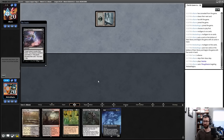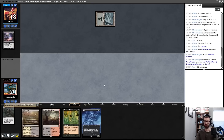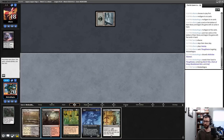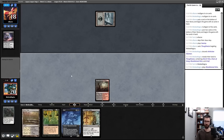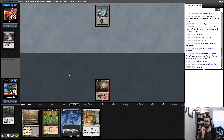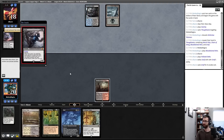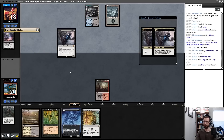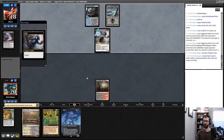No immediate Leyline. My opponent Thoughtseizes me — I've lost the Wishclaw Talisman, not overly surprising. Profane Tutor is a great pickup. I'm not willing to pitch either combo piece to Grief right now. The plan next turn is to suspend Profane Tutor — that gets Witherbloom Apprentice. Another Grief pitched by my opponent. I've lost my tutor and we're just chilling — opponent is on two cards.